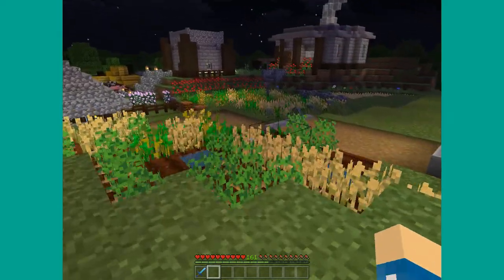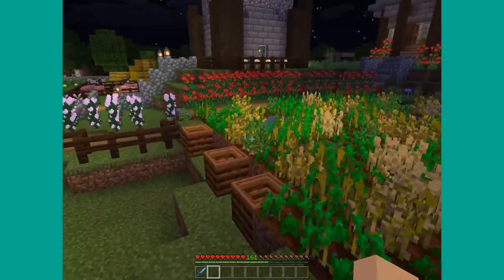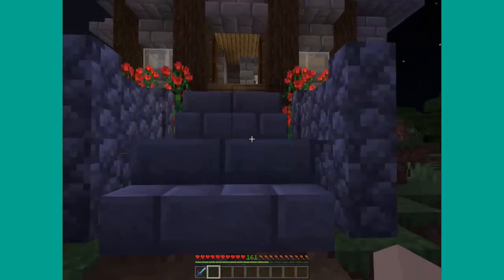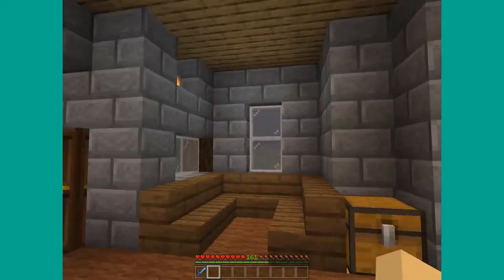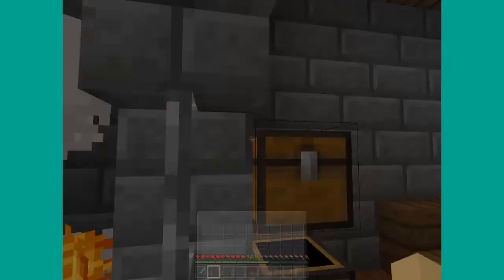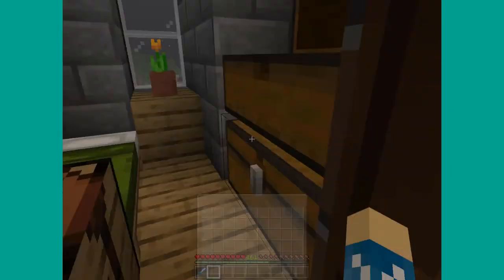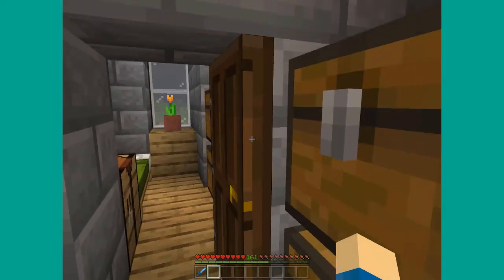Here are our wheat farms or vegetable farms. A lot of this was done in survival but most of it ended up just being fixed in creative. The wheat farms were for sure in survival, but the carrot and potato stuff was probably added post. And here's a house I made — I don't know why I made this, but I made this house with a lot of empty chests, so yeah, this was definitely creative. We just wanted to build a house and see what it would look like.